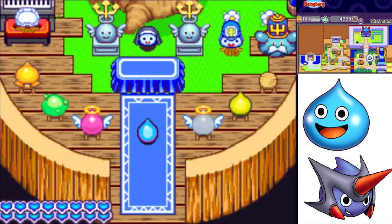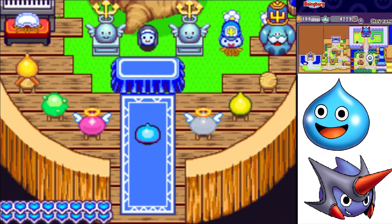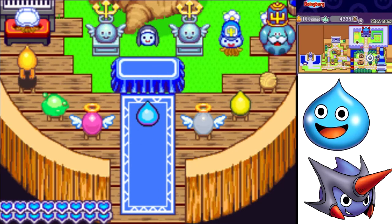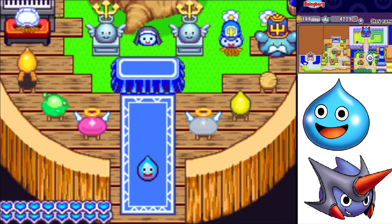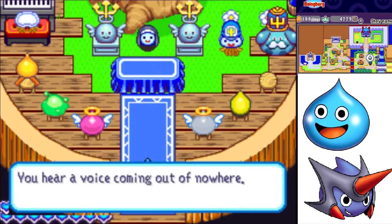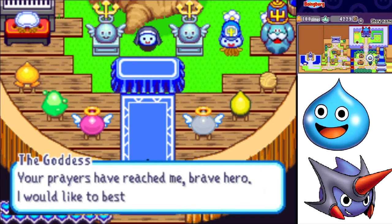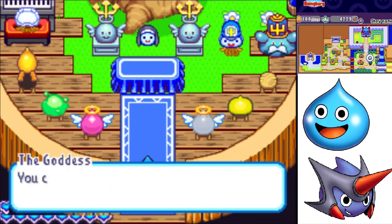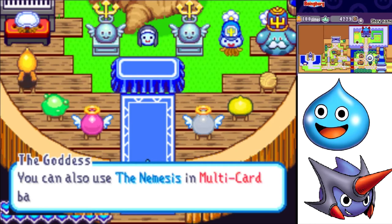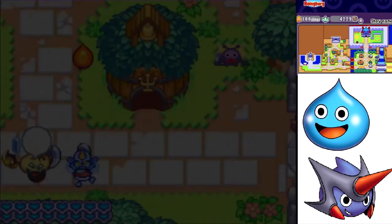For the second code, we're going back into the church and pressing: Y, R, R, up, L, L, Y, down, down, down, Y, select. Another voice: 'Your prayers have reached me, brave hero. I would like to bestow upon you a new tank. The Nemesis is now available for battle. You can also use the Nemesis in multi-card battles. I'll be watching over you, as always.'